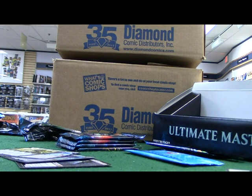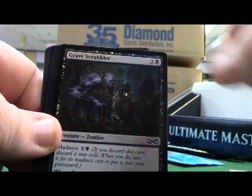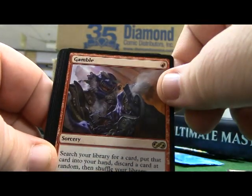Getting closer and closer, guys, to that box topper - you can see it right there laying in front of the Ultimate Masters box. We're going to be opening that here in just a moment. Grave Trawler - nice little foil. Gamble - search your library for a card, put it in your hand, discard a card at random, then shuffle your library.